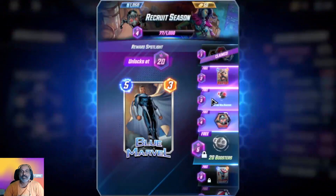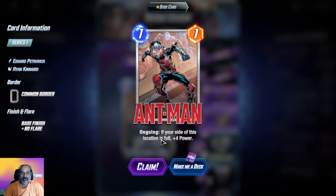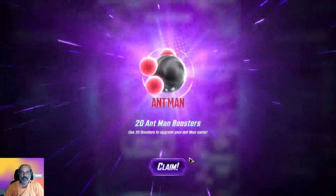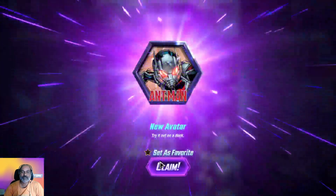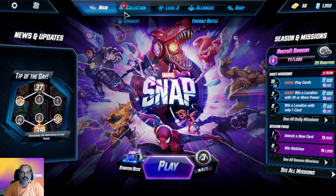We got some avatars and a new card — Ant-Man. If your side of this location is full, plus four power. Let us make a deck with higher power heroes in future. We got some boosters for Ant-Man. Let's go to the collection.